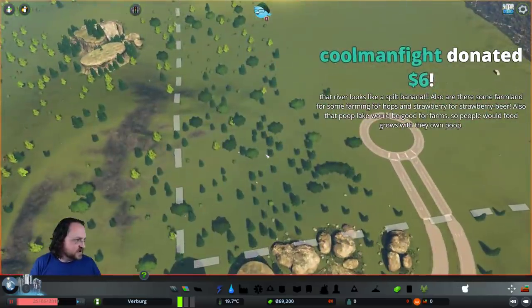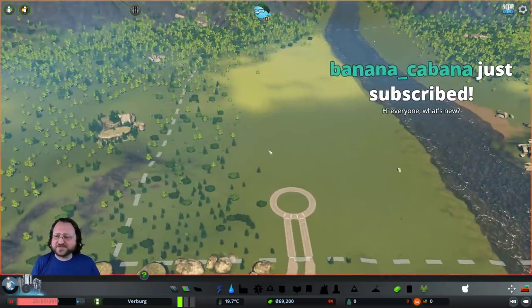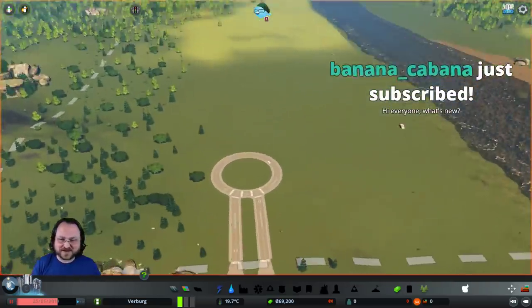River looks like a split banana. Also there's farmland for farming hops and strawberries for strawberry beer. Also the poop lake would be good for farms - food grows with their own poop. We could fertilize with our own poop! We'll probably do some sort of poop crater or something again, because we kind of have to.